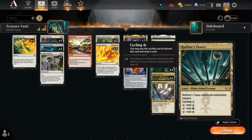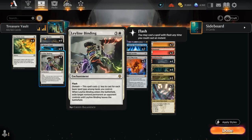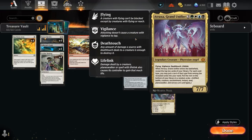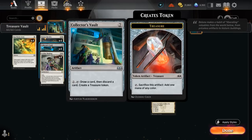We're also playing all these tri-lands to basically enable Leyline Binding to be a cheaper removal spell, and in the meantime if we have a few of these splash colors, it also becomes easier to hard-cast Atraxa, especially with the help from our treasure tokens that we get from Bigscore and Collector's Vault. The tri-lands are actually doing a lot of work, and we usually don't mind playing some tapped on turn one and maybe another tapped on turn three, and then in the meantime we can still activate our Collector's Vault on turn three.